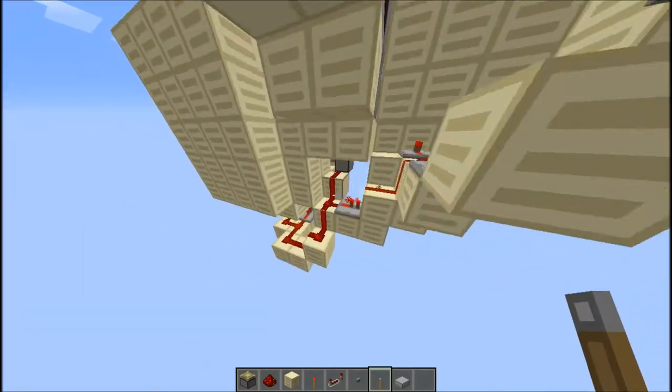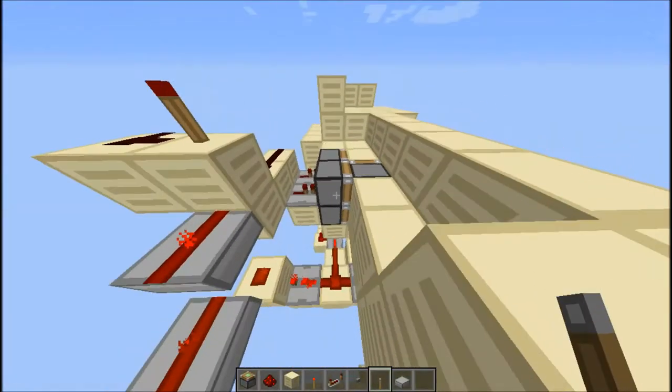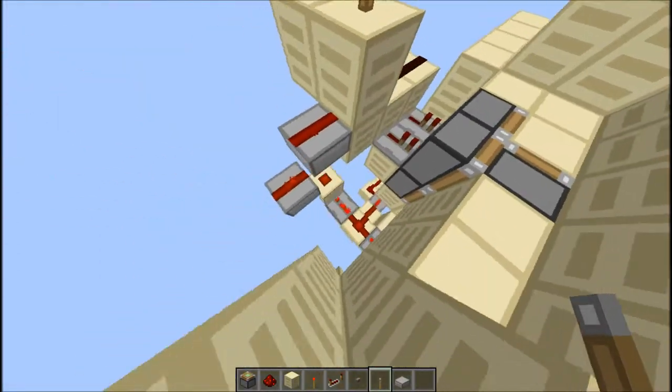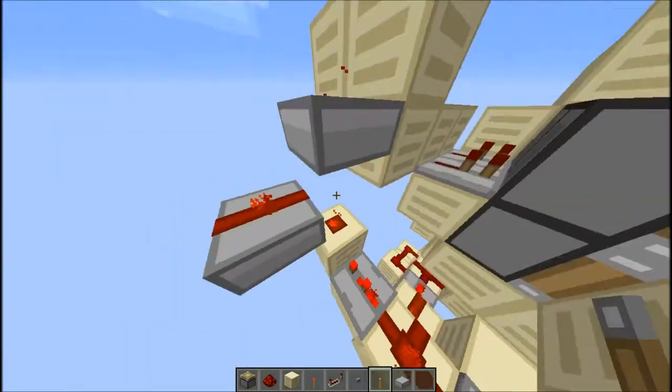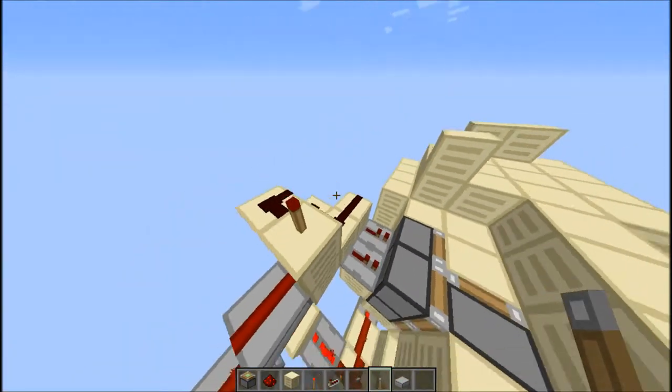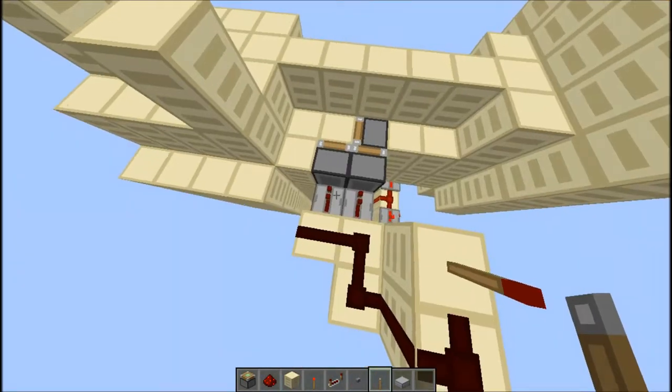And the way I do that is I run the circuit up like this, a bit like this. Now since this happens after that, I need to add a bit more delay right here. So as you can see, two ticks instead of the one tick leading into over there. Then that runs up a bit like that, goes through a NOT gate, and un-powers those.